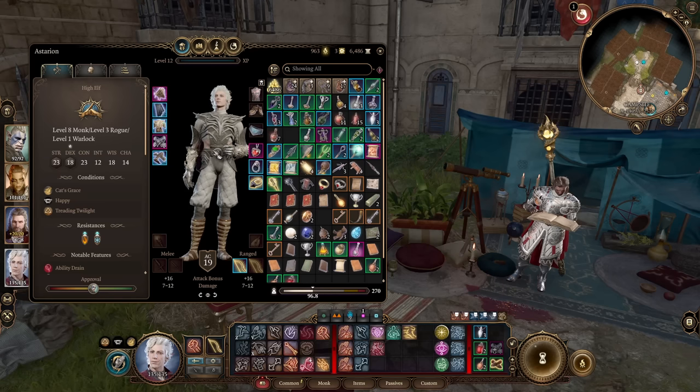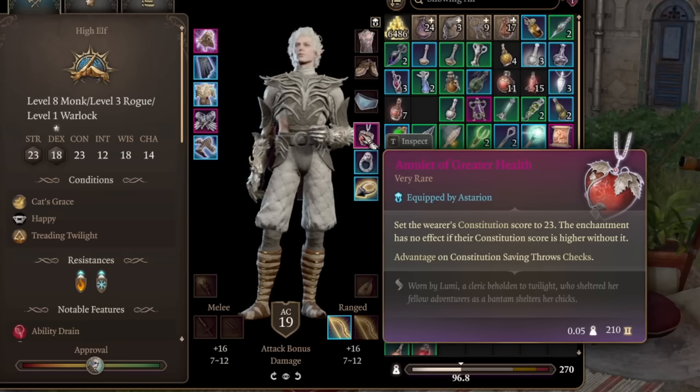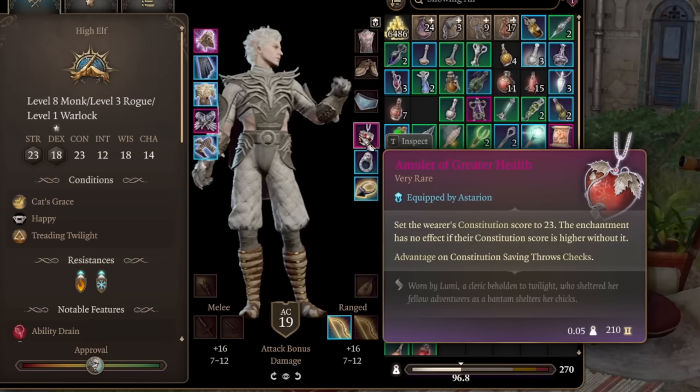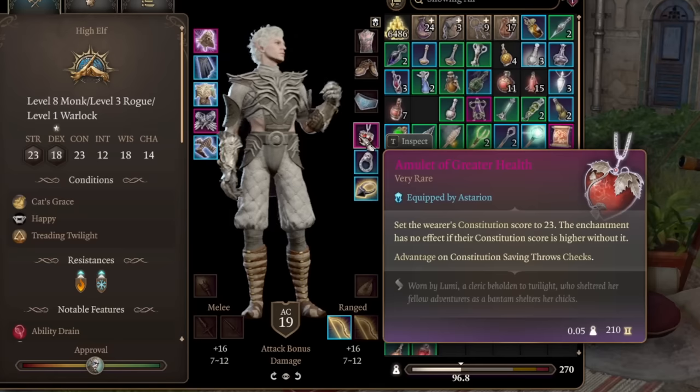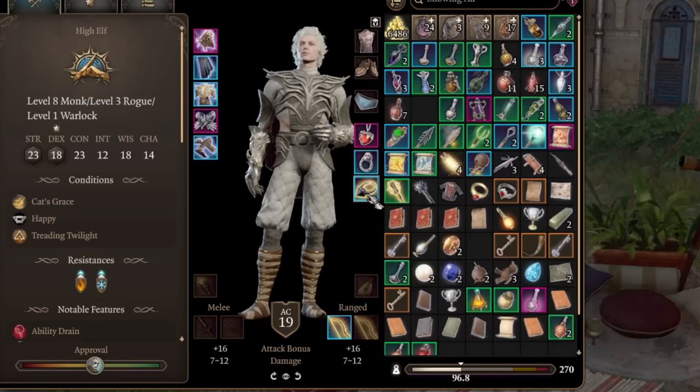Now the most important items for this build - it's a super optimized item setup. You need the Amulet of Greater Health, which you can find in the House of Hope in Act 3. If you don't know where to get these items, just look at Google guides - there are lots of guides on exactly how to get these items, or just explore and try to find them yourself.